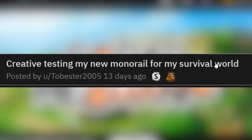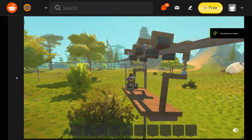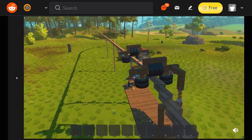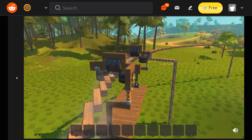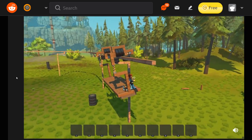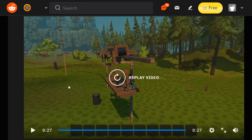Creative testing my new monorail for my survival world. I can already tell this monorail looks epic. Look at the thing go — it wobbles a little bit but it really doesn't matter. The corner's a little janky, but what can you do — it's Scrap Mechanic. The use of suspensions to never collide with any of these supporting beams. That's a really good monorail. Even if a farm bot destroys one of these pegs, you still have every other peg supporting it. You really don't have to worry about repairing it for a really long time, and I don't think the bots are gonna attack it anyway.